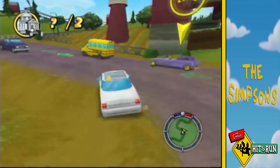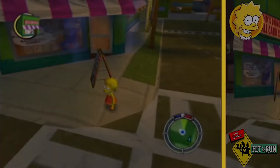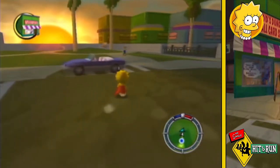After all that caught up, let's hop back into the action and see what's happened to Bart. For level three we're given control of Lisa in the coastal region of Springfield on her hunt for information on what happened to Bart.